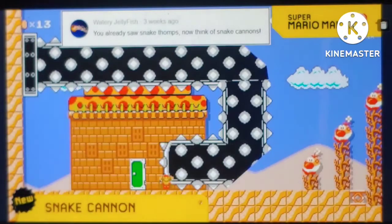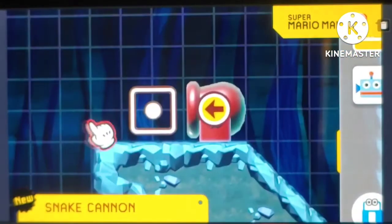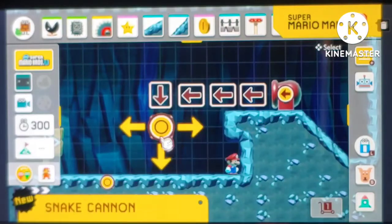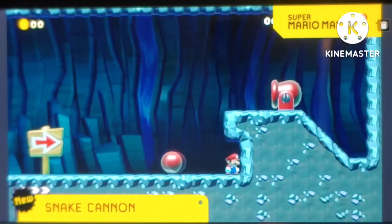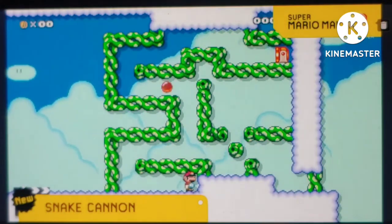With snake Thwomps and skewers being such a great, terrible update, we decided to give the snake ability to another beloved item — the Cannon! Just drag any direction, and there's no way the player won't know where it's gonna go! Just think of all the great, awful possibilities!